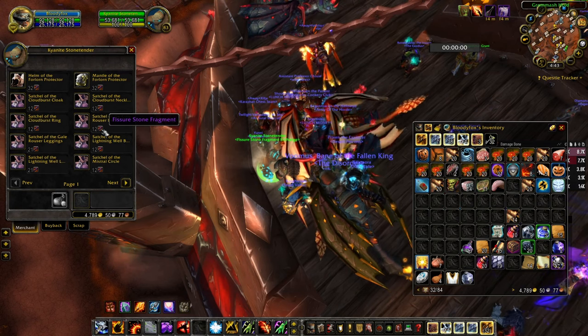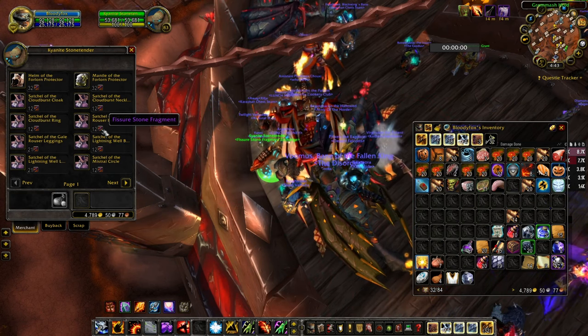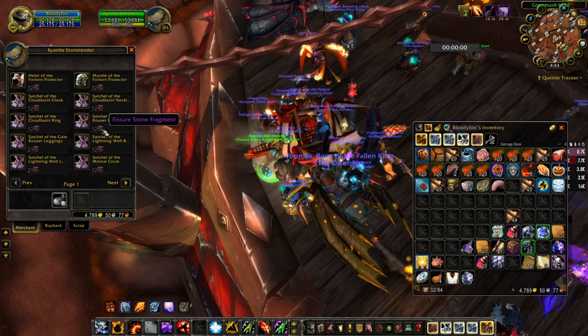So let's say a dungeon has 4 boss fights — that is 8 stone fragments, plus 3 for defeating everything, which would be 11 total.